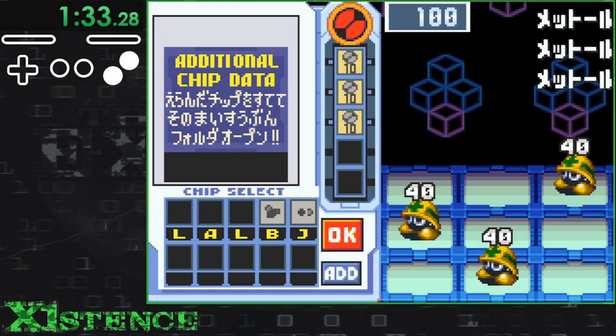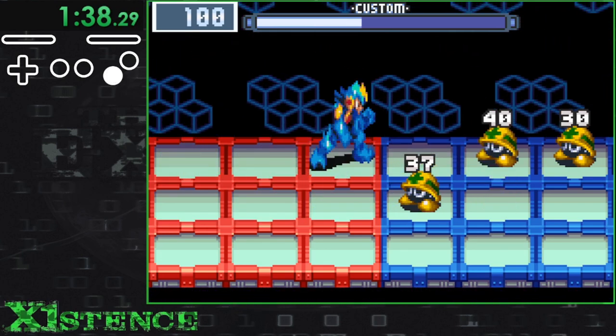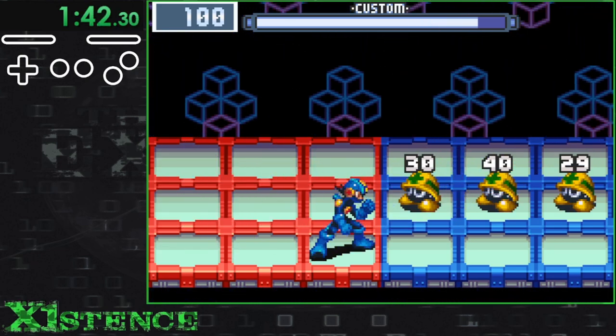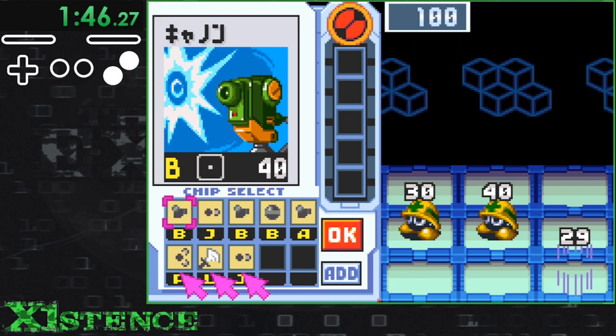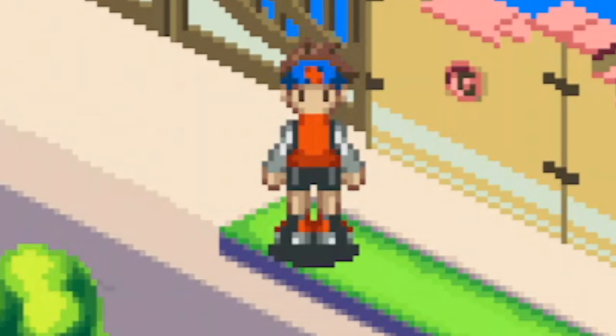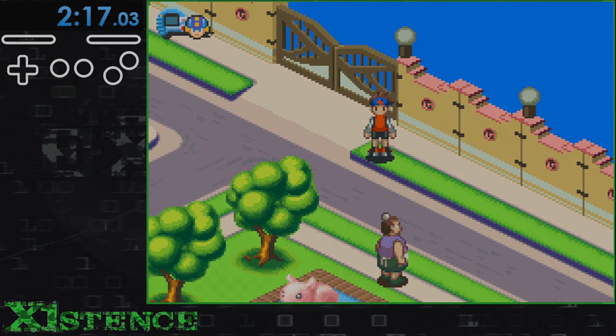This battle teaches us about the add function, which forces us to go one turn without chips. A single turn lasts 8 and a half seconds. In that time, we can bust the front and back metars down to 30 HP and take them all out with two shotguns on the next turn, which is the fastest way on average to deal with them. We can then talk to our three friends, leave the school, and touch the good stuff. I completed the run in 2 minutes and 17 seconds.